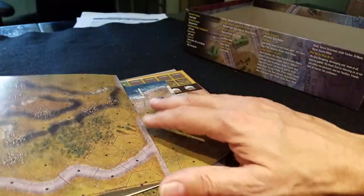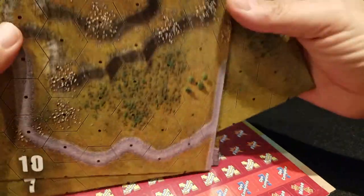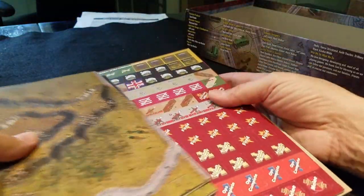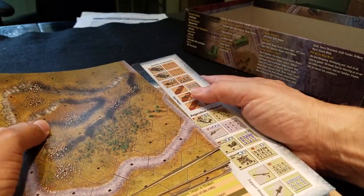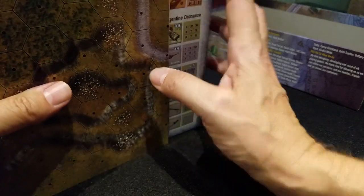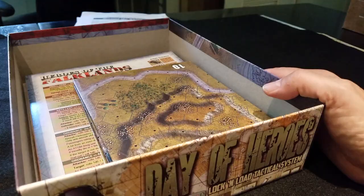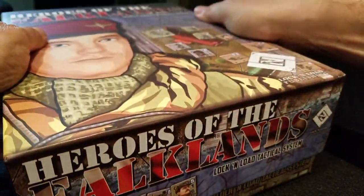Anyway, good fun. There are five maps in here — excellent stuff. Of course, if you get this and then go get 'Heroes in Defiance' and 'Fighting the Motherland' or whatever it's called — the modern tactical one — then you've got some British units you can use to fight with the French and the Americans against the Soviets. Just saying, you could do that if you wanted to.